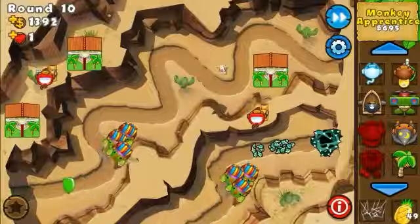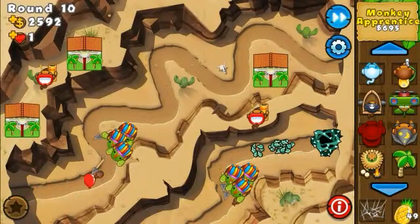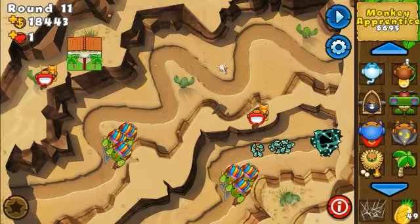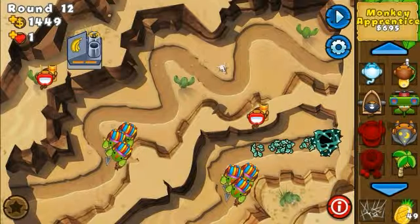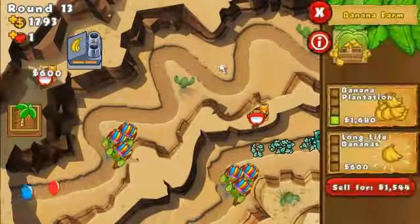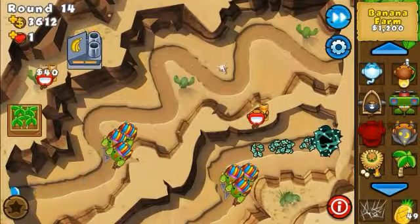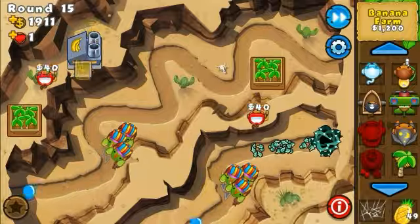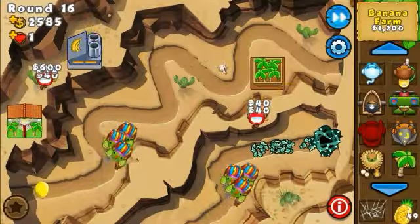At 2.8k we're gonna be selling these 2-0 farms and getting the factory. The top path I don't even care about because it's so long that I have all the time I want to place road spikes and react if some bloons pass. My main concern is the bottom path, and that's why the first temple I'm gonna build is gonna be on the bottom side.